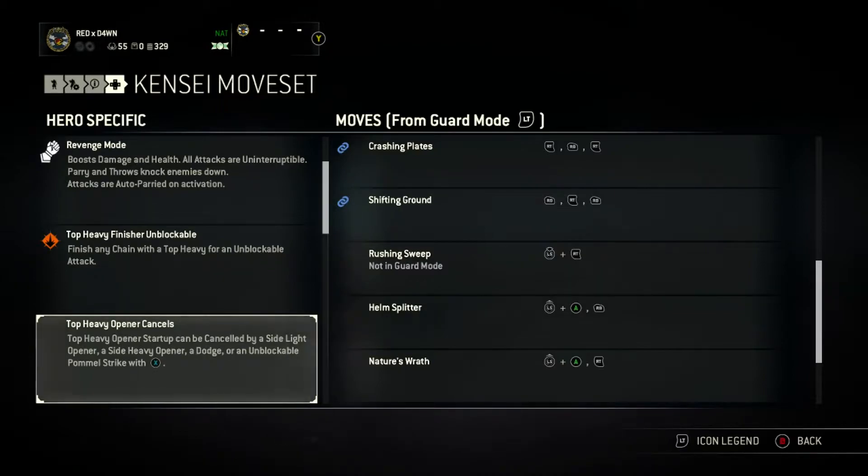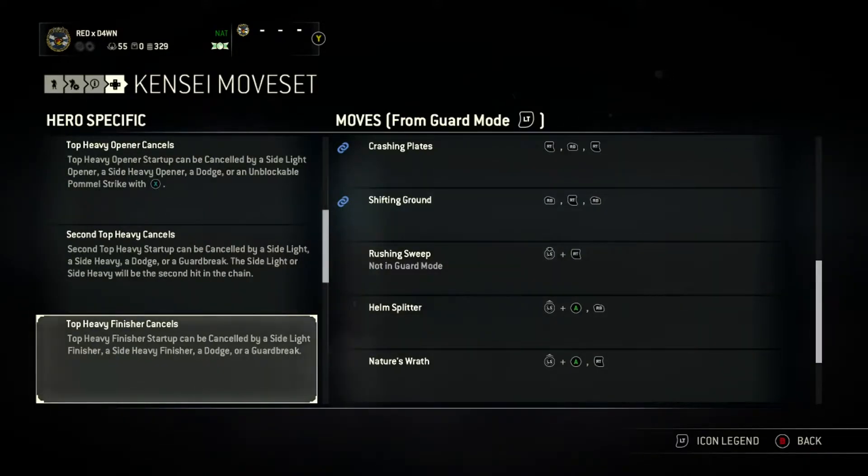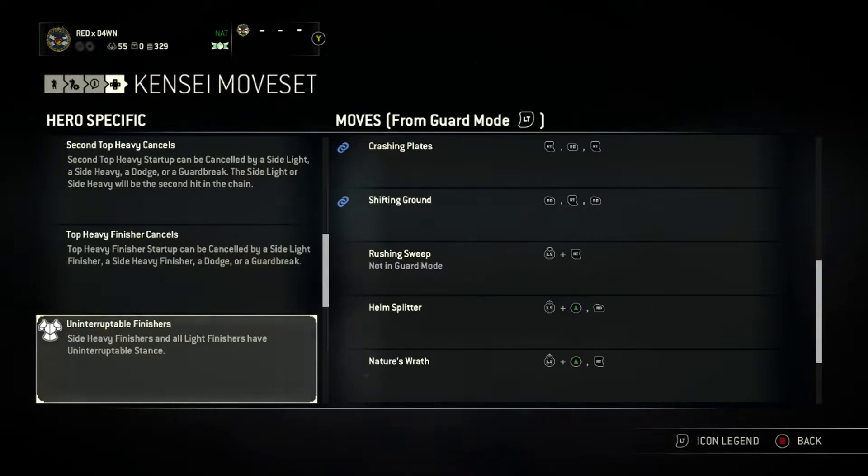The pommel bash doesn't do a huge amount — it just gives you a chance to get a free light attack in, which looks pretty cool. For the second top heavy cancels, it can be cancelled into a light attack, a guard break, or similar, though you can't do the pommel attack from there. The top heavy finisher can also be cancelled by the usual side light, dash, and so on.